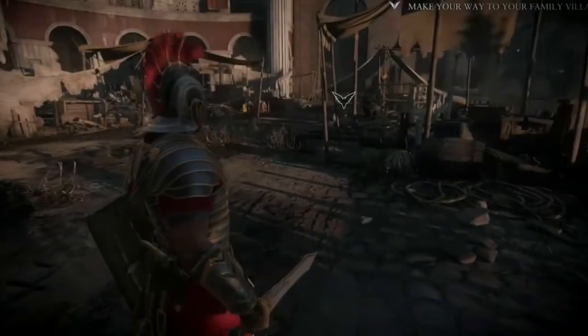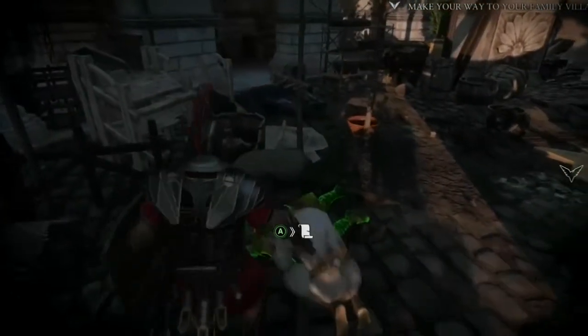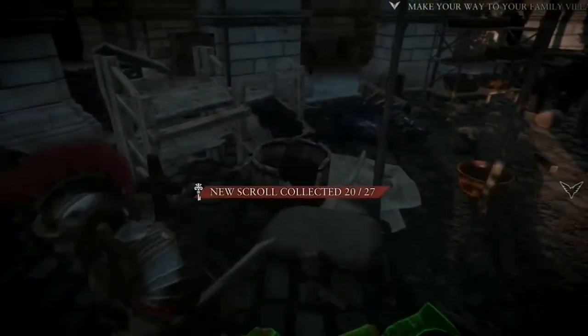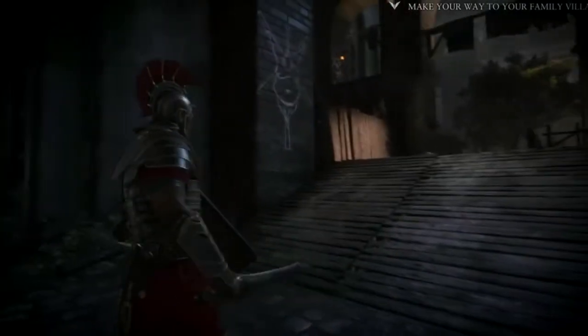Metabolic here with another collectibles guide for Rise: Son of Rome. This is Chapter 7, The Wrath of Nemesis. In this little marketplace, head over to the left for your first scroll. This chapter is going to have 14 collectibles: 6 chronicles, 4 vistas, and 4 scrolls.